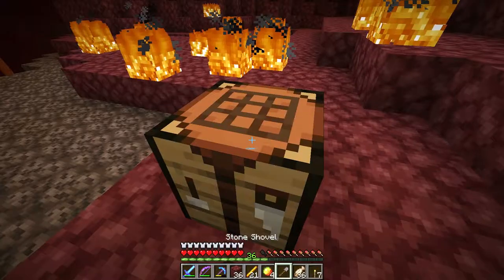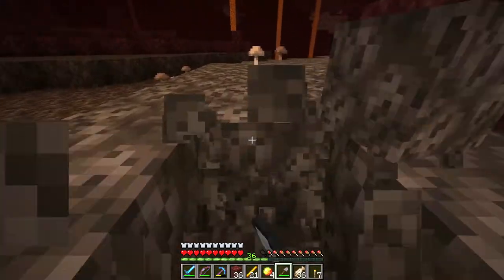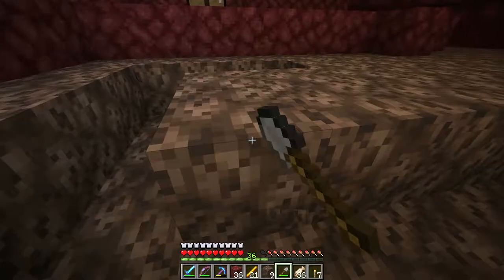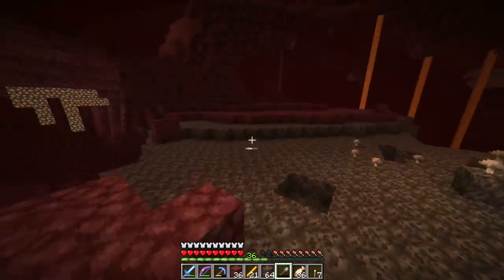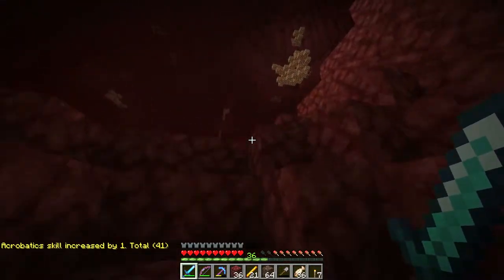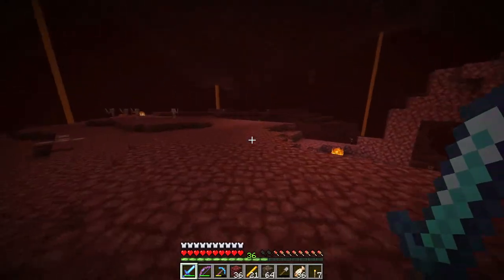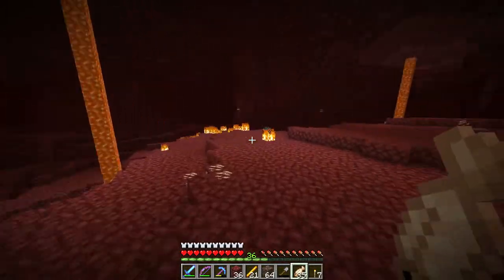I could make a diamond shovel but that would just be a waste. I'm just going to get an entire stack. And the nice thing is it's not too far away from my portal, so I can easily get back and forth to here whenever I need. I might just throw some of these horse armor away. I don't really need them. I think I'll go a little bit in this direction. Hopefully I'll find some glowstone that is easily accessible and maybe even find another fortress.